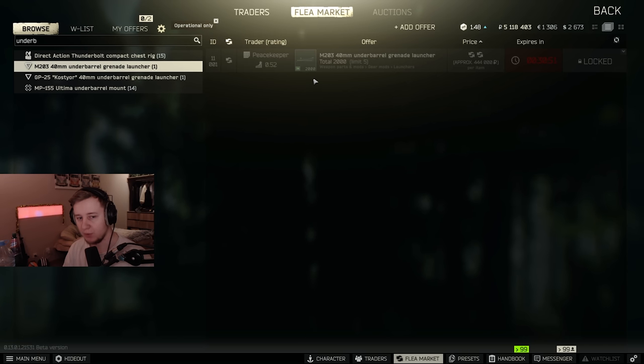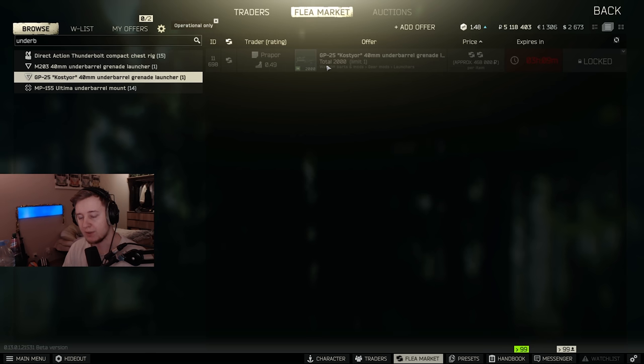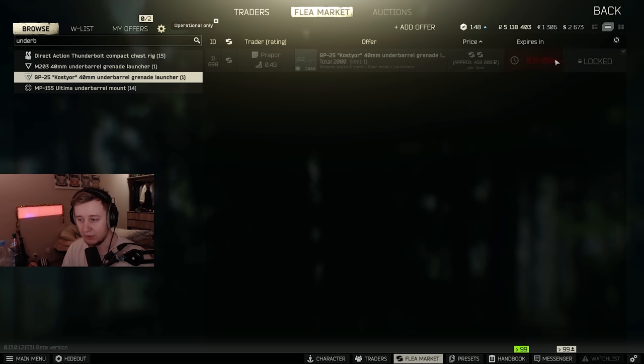The second GL we'll be testing today is the GP25 Koster. That one is compatible with AK rifles and you can get it from Prapor after completing a quest. I'm not sure which one and I couldn't find a trade, so if you know which items you need for this one please let me know down in the comments below.